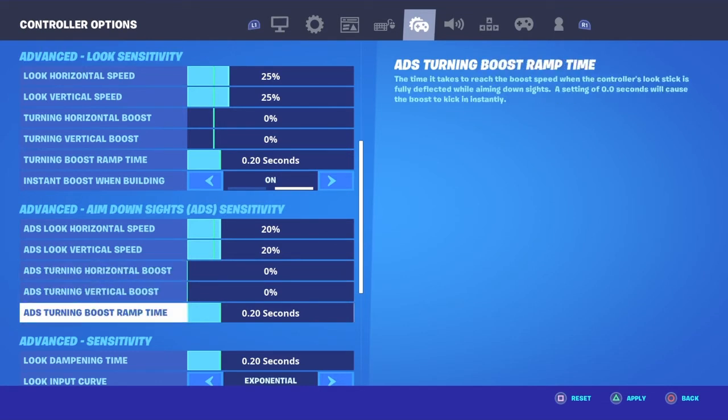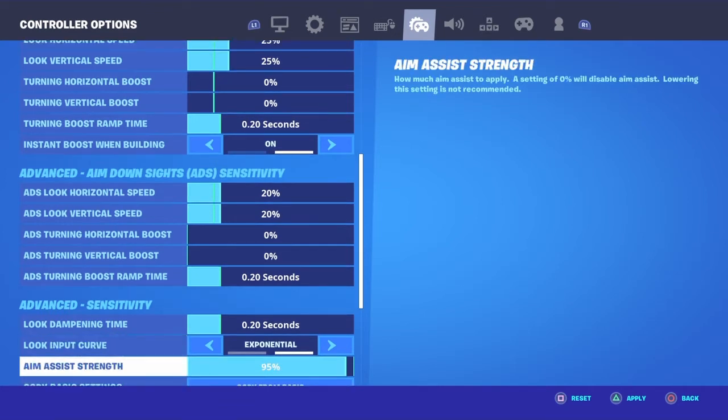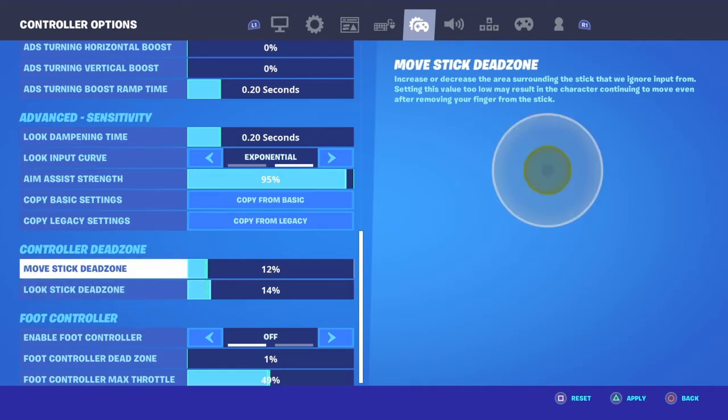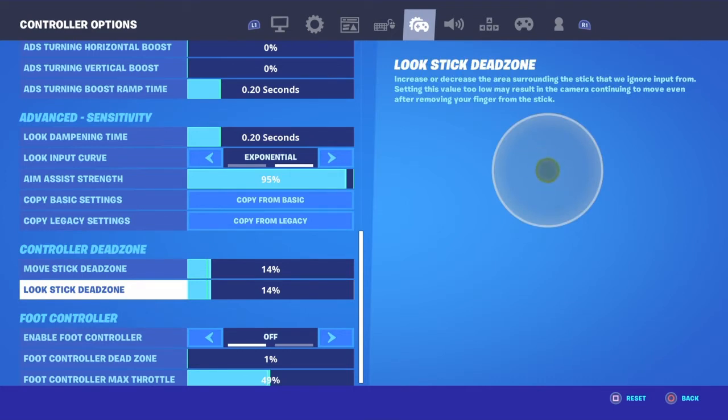Zero zero zero on input curve. Look dampening time is 0.20, look input curve is exponential, aim assist strength is 95. My dead zone — I'm going to change that actually — both set to 14, so I can get nice clean hits.